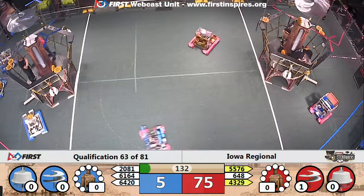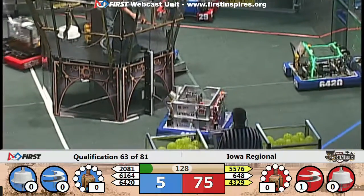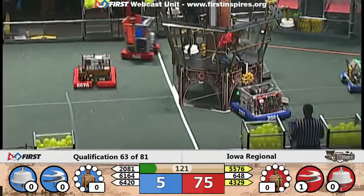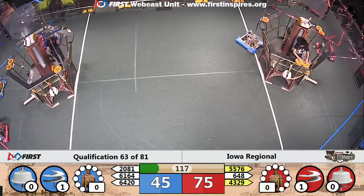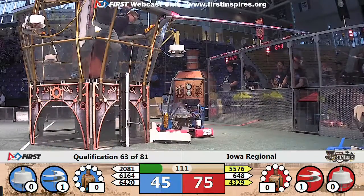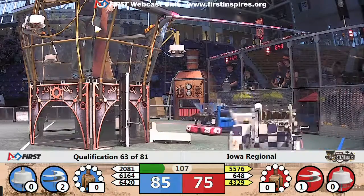That will give Red Alliance a nice lead as the drivers take control. 4329 quickly speeds over to the corner station to pick up another gear, shoots by a teammate and pursued briefly by a blue robot, 6164, who now turns their attention to the corner station for Blue and grabs hold of the gear.